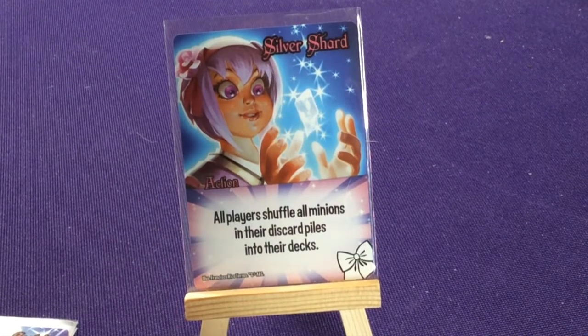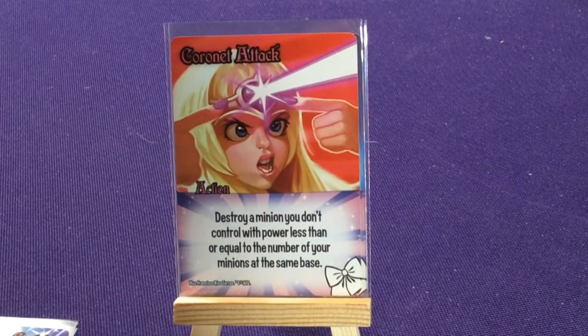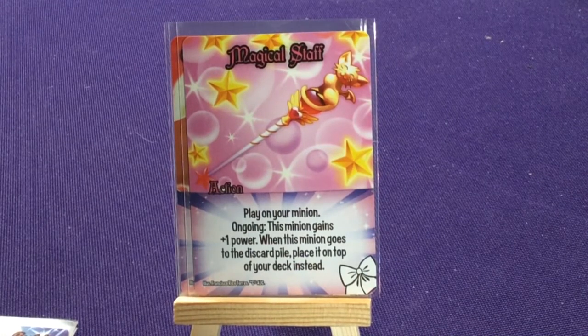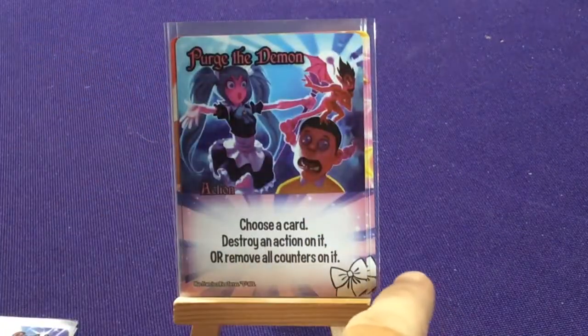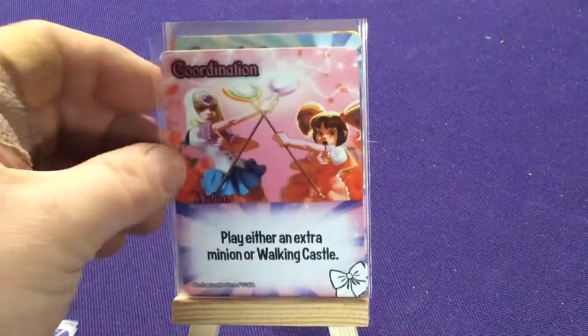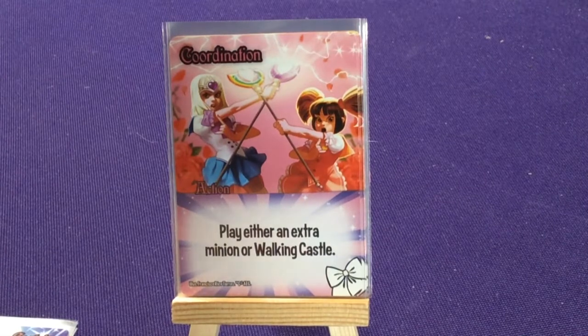Silver Shard: all players shuffle all minions in their discard piles into their decks. Cornet Attack: destroy a minion you don't control with power less than or equal to the number of minions at the same base. The Magical Staff: play on a minion — ongoing this minion gains plus one power; while this minion goes to the discard pile, place it on top of your deck instead. Purge the Demon: choose a card, destroy an action on it or remove all counters on it — that's the first card we've seen that straight up removes counters, which is cool.